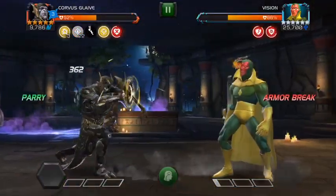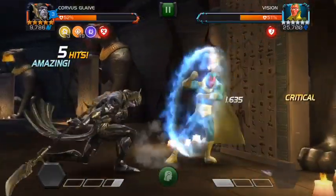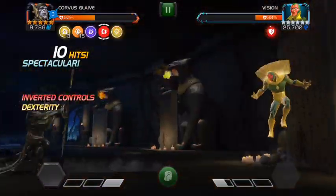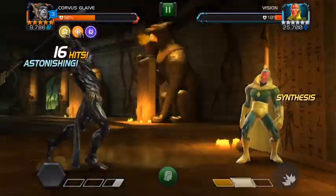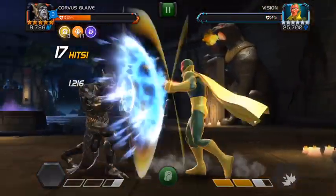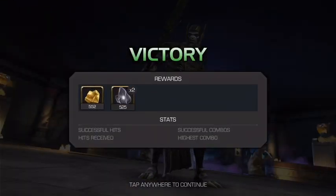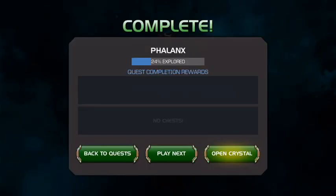The second time he does it, you can see I evade by actually dashing into him and dash by evading. Once you understand it, he becomes pretty easy. That confusion is the only thing that's going to trip you up — other than that, he's a really easy boss.